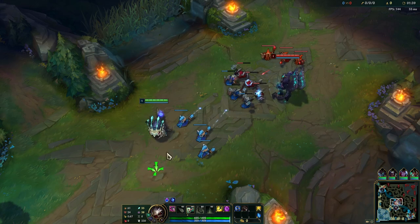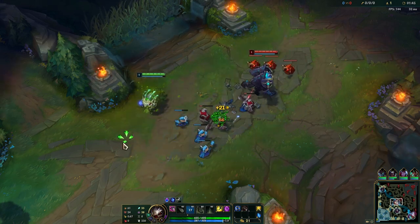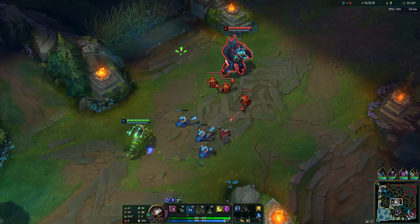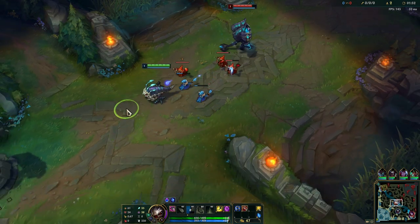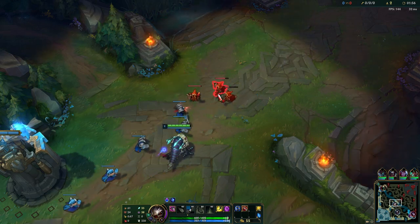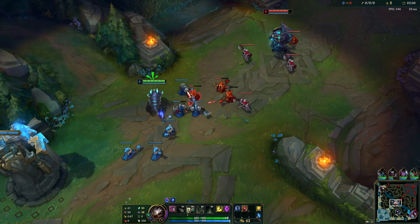You want to start with W level 1 because it gives you some real nice damage in the early stages. It helps you farm because you get that extended auto range, and you can poke your opponent as well if it is a melee champ. It does deal a decent amount of damage, but remember this is AP Kog'Maw - it is a super late game champion so you are not going to do a whole lot in the early stages.